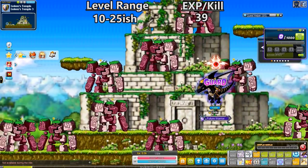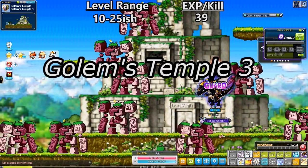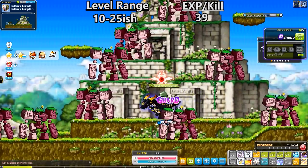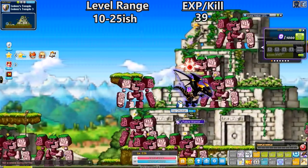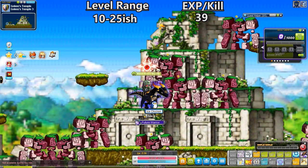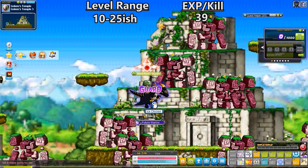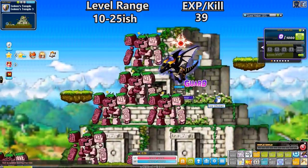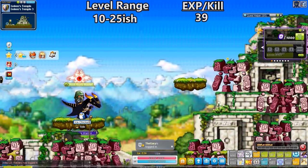For the first map, right after you get your class to level 10, get your first job, get a couple skills, the first place I head off to is Golem Temple 3. Not 4 because that map is a little weird — Golem Temple 3 is more like the Golem maps I'm used to, and these are fairly easy to kill at that level. I usually stay here from about 10 to 25, and they give somewhere around 20 to 30-ish EXP per kill. I wouldn't really use any EXP multipliers like Enjoyable Winters or 2x Coupons — it's really just not worth it at this level. You level pretty fast already, and if you're a burning character, you'll hit 25-27 long before you'd need any EXP multipliers.